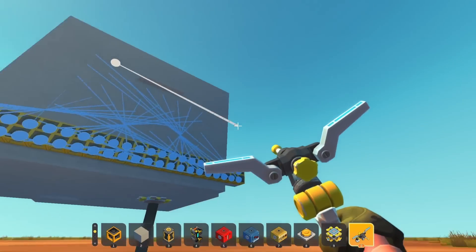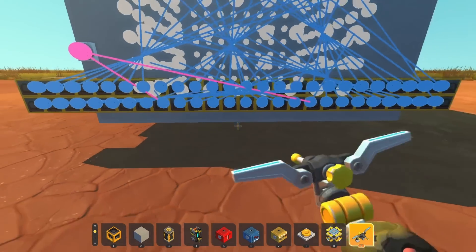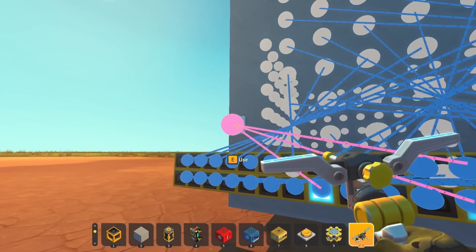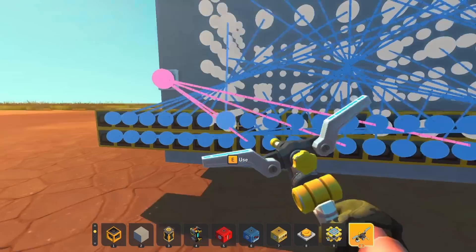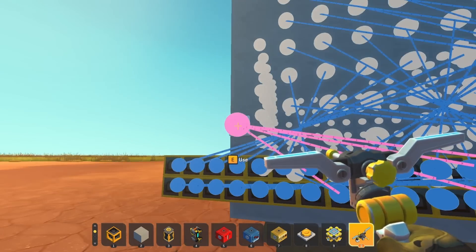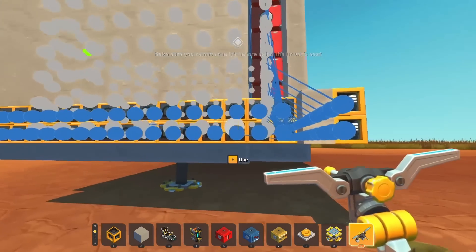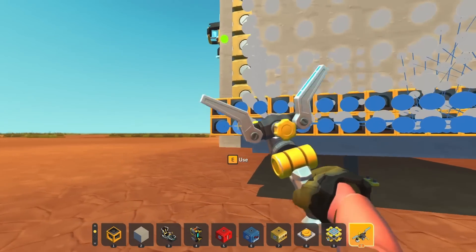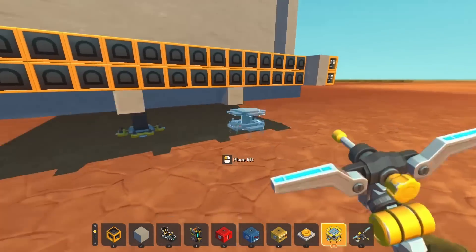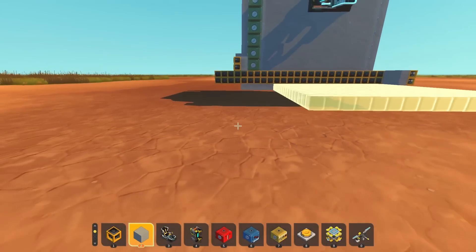I hadn't fully decided exactly how I wanted to address these, but the most obvious thing to start with was to add a lot of logic gates to the back and hook them up to all the heads in order. This is going to make connecting them to a system a lot easier later since they'll be much better organized. Once I got everything in order, I was able to play a couple of notes and it sounded pretty good. Switching between a major and minor chord also seemed to work, confirming everything was in the correct order.